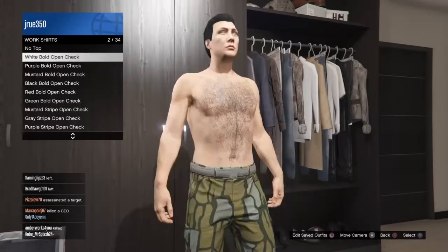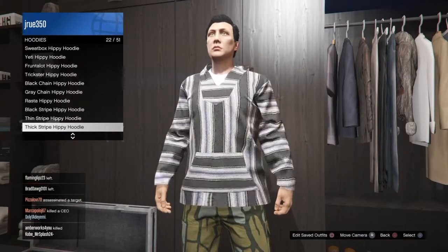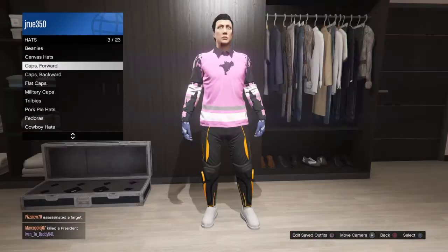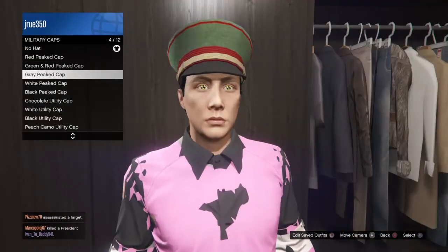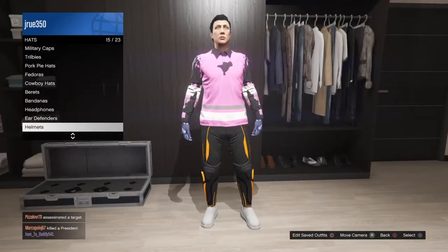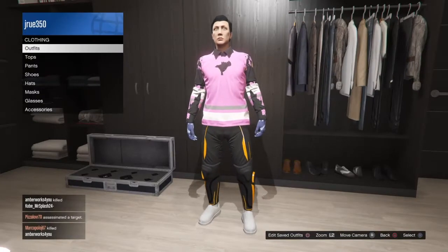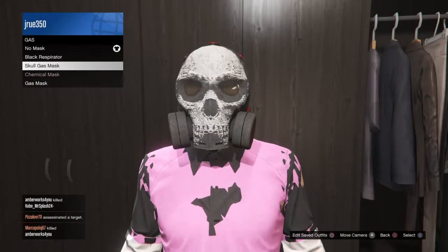If an outfit that you've created does not actually work — like you cannot select it — what you will do is go and start up Crooked Cop so you can select the outfit. That's all I have for you guys today. I hope you guys enjoyed this video. Please leave a like and subscribe for more content like this. I don't get to do this very often — I'm always working or at school. Please smash that like button to help me out a lot. Thank you!